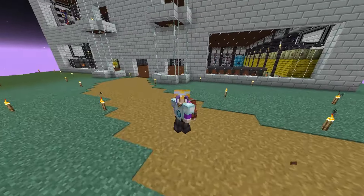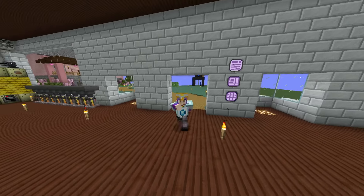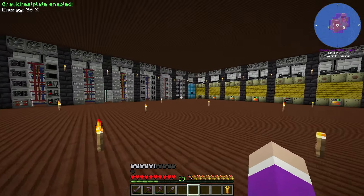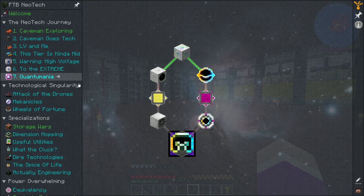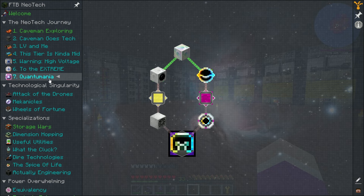Welcome back to FTB Neotech! Last episode we got our final tier of circuits - the quantum circuits. Because of that we can get into the final chapter, which is all about quantum machines - quantum mania, as it's apparently called. We'll be able to get ourselves our quantum gear.